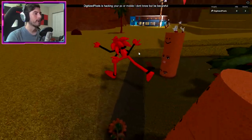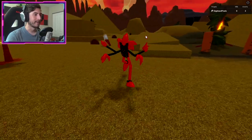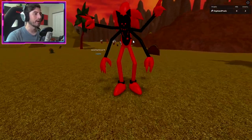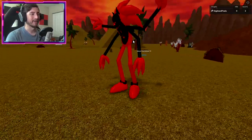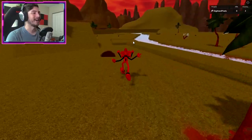OMG scary — that is the fatal error badge! So let's check out fatal error. Now for once we can use a morph. Oh my gosh, it's hacking your PC or mobile — great, great, fantastic. Look at this. What a beauty — not really, this is terrifying. Oh my gosh, do not jump with this thing.